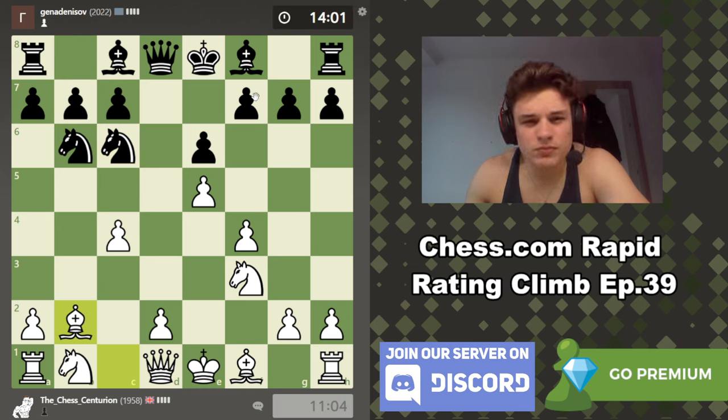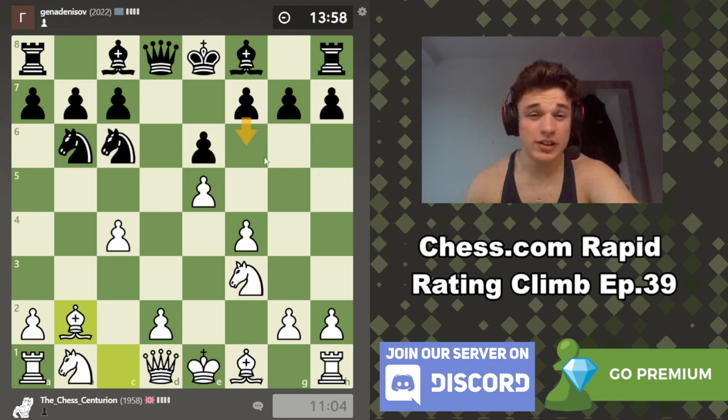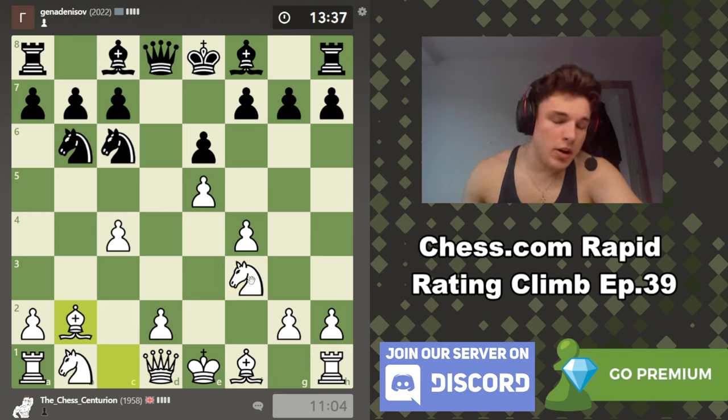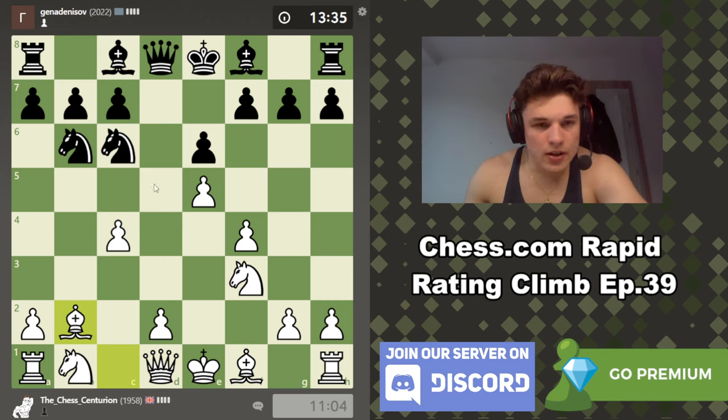I think this is good. It also makes f6 breaks harder — that's a typical idea in the French, to break with f6. Our bishop is now supporting our pawns' control of f6, making that more difficult. It also supports d4. If I can magically play d4, bishop d3, castles — it's perfect. But our opponent isn't going to let us do that very easily.